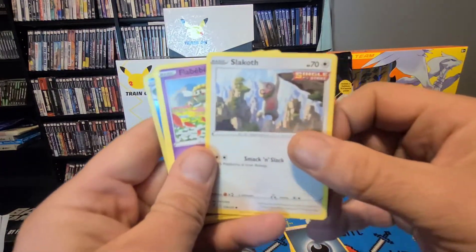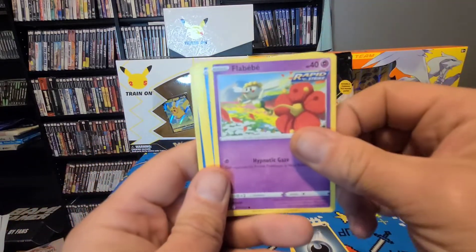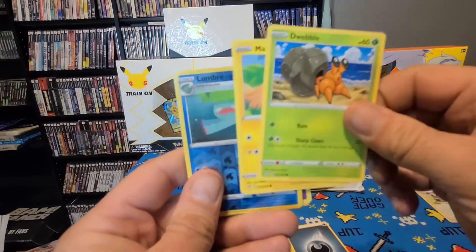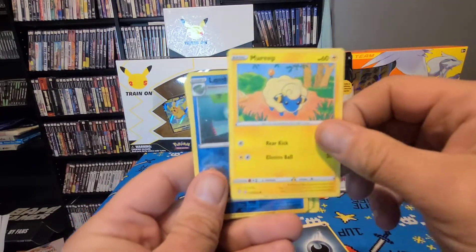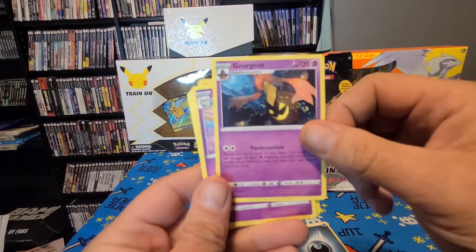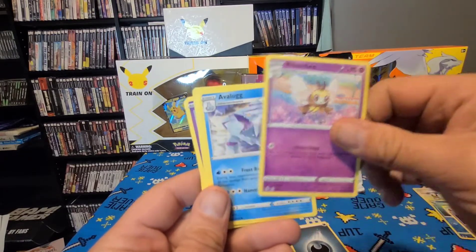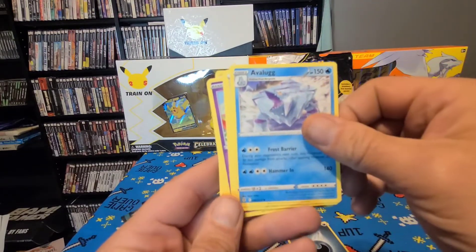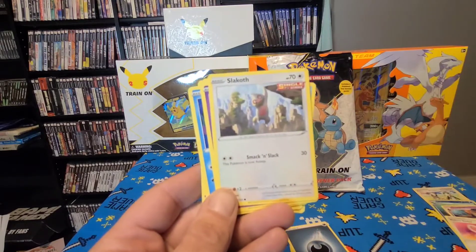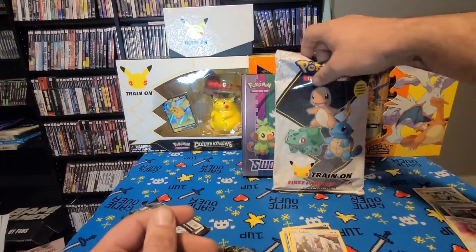We've got a Slakoth, got a Flabébé, a Carvanha, a Dwebble. A Mareep — shiny Lombre! I'll set him off to the side. Got a Gourgeist, got a Ribombee, got an Aipom, got a Ribbon Badge. Nothing awesome in there either — oh well. Now let's check out these bad boys.